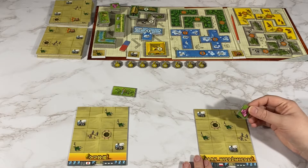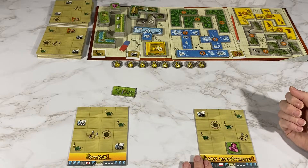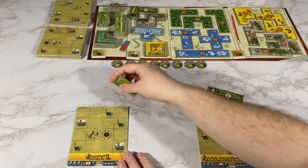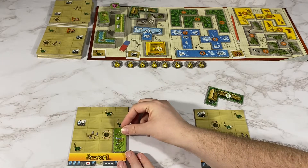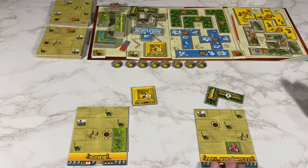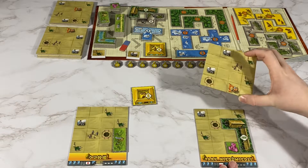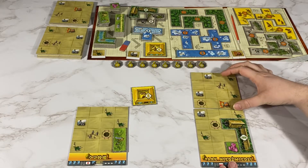For my first turn I will place it on this white one and I will grab this piece. My opponent will do something similar — place it on this white one and get this piece. I will place this piece on the construction and the green one. For the construction piece I will gain this one and I'm going to put it right up here.